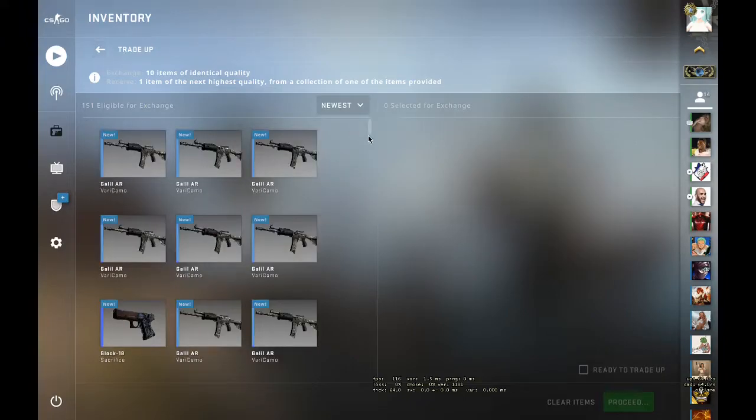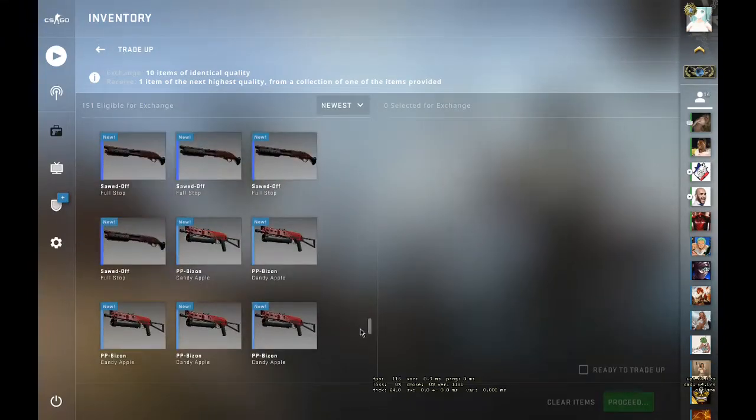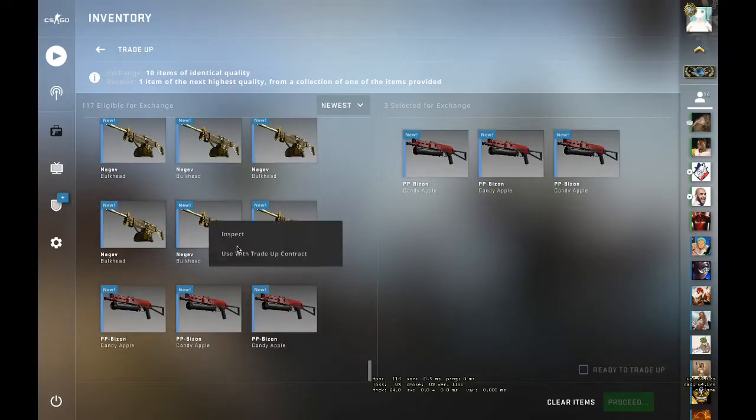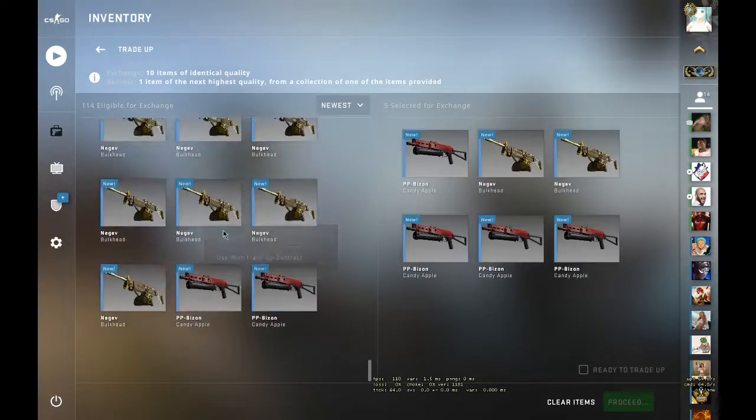All right guys, let's begin with the first trade-up. Here it is — you have to use five PP-Bizons and five Bulkheads.